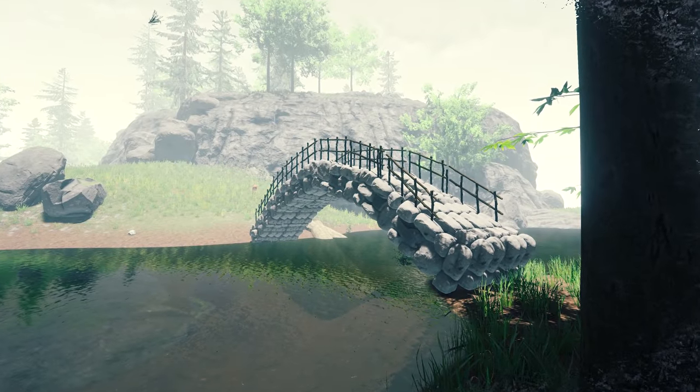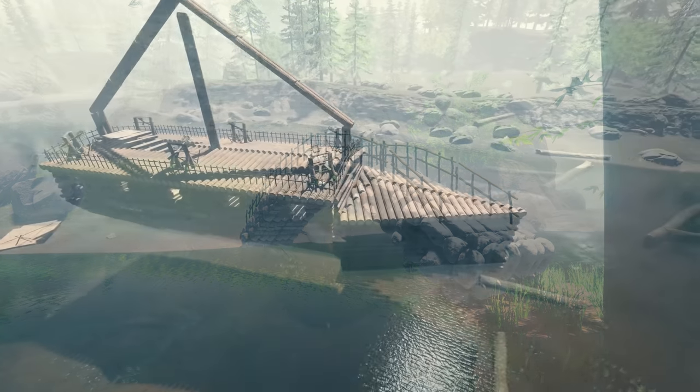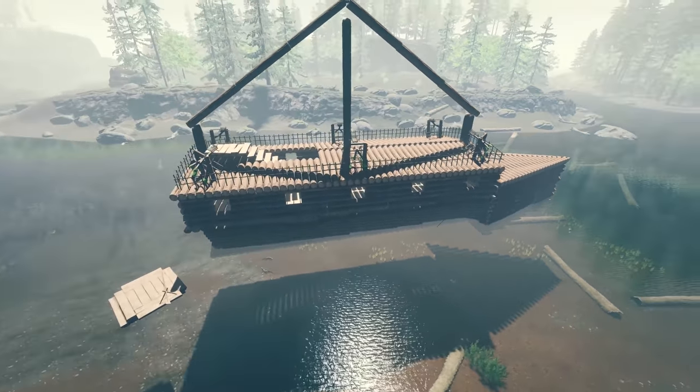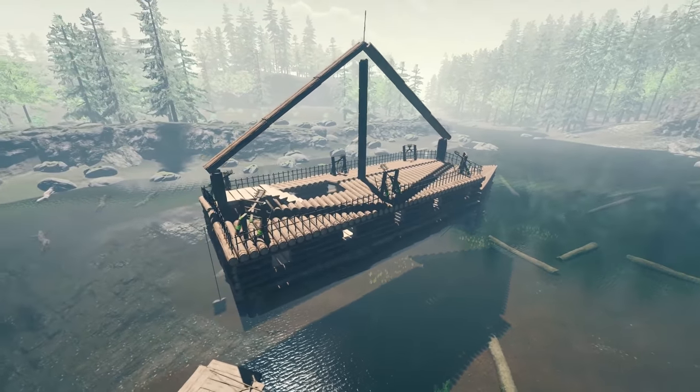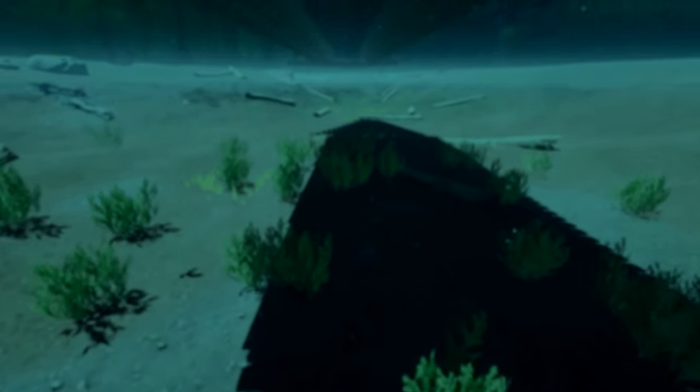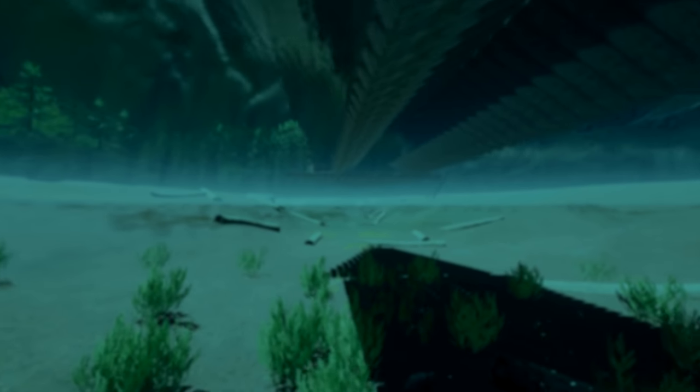The method I came up with — I call it the FARC method — allowed you to build floating structures, though they fixed it in the full release. You can still technically do it but it's really tricky. It involved not snapping a floor to a rock pillar. It was quite confusing though pretty useful.